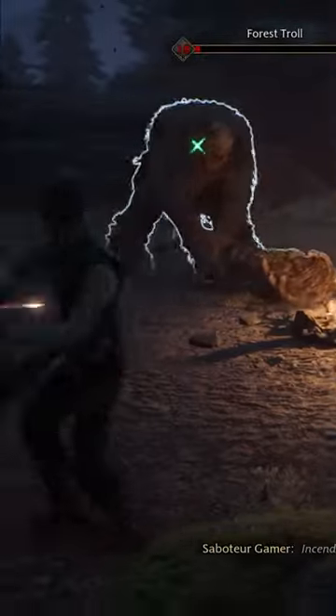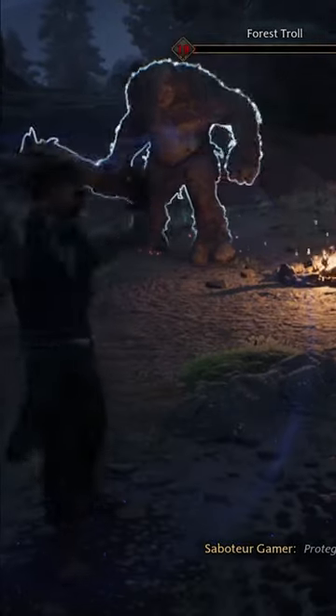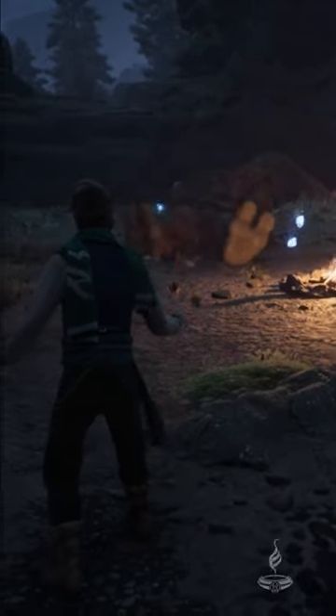When the troll is about to pick up a rock and you see the aura around your head, press triangle to block the rock and then R1 when you see that prompt on the rock to throw it back at the troll for massive damage.